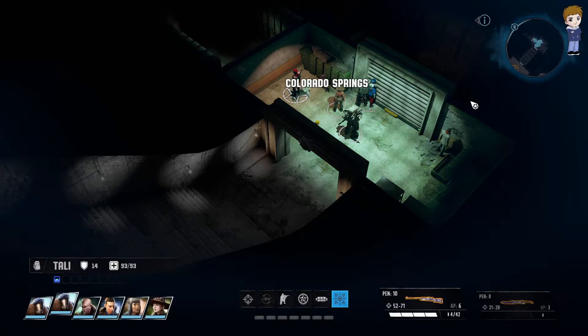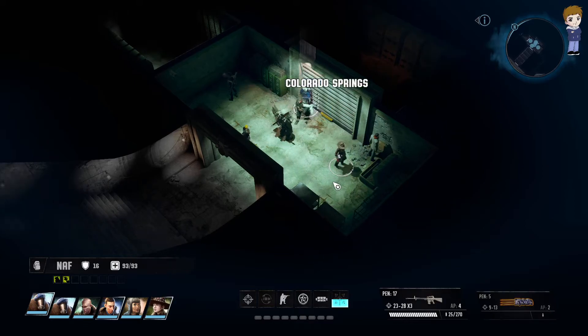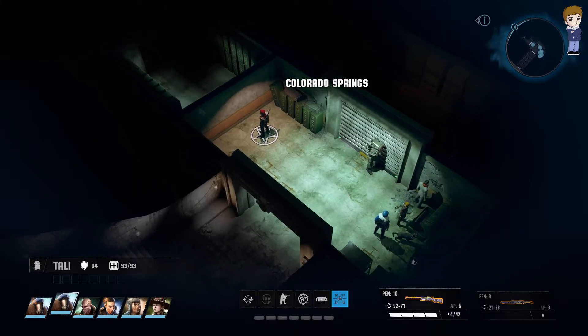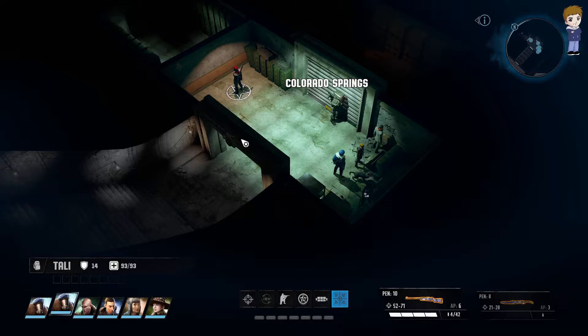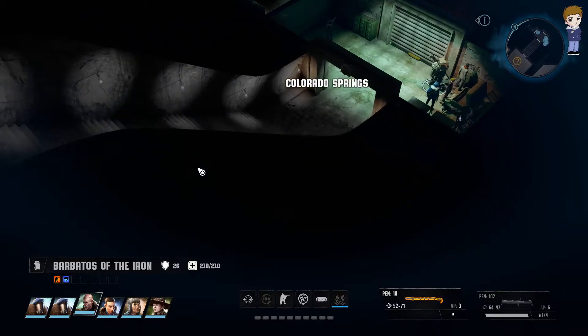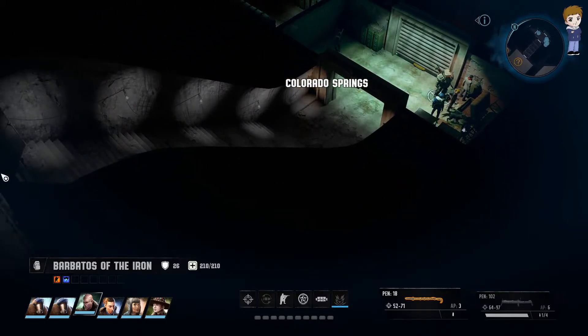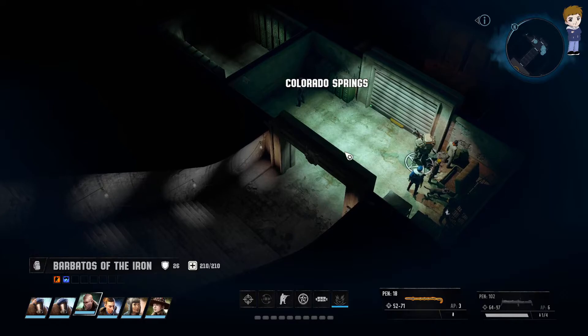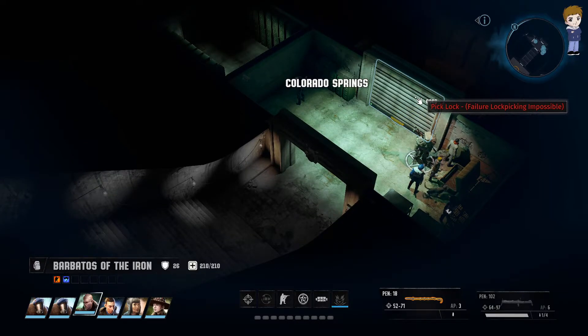Hey guys, Nef here and this is Wasteland 3. To get this open, I just did the quest for La Perla. I agreed — I didn't agree to give up the girl — I accepted the quest, and then she will give you a code. Once you have it, just go here and interact with the wall right here. The code that Perla gives you does work — it opens the first door. But if you want to get the other door open, you have to give up Hayley, and you get a bunch of items.